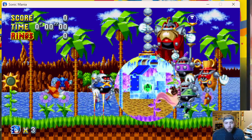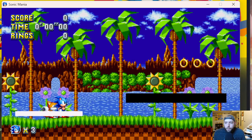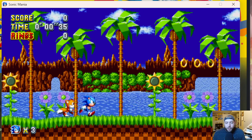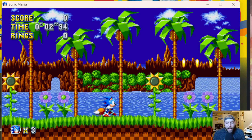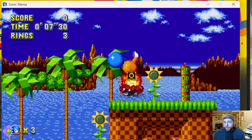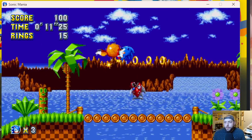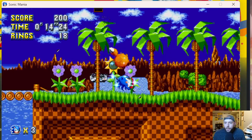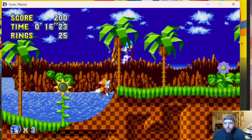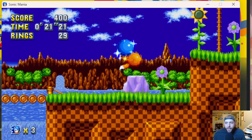Excuse the cops — good thing there's a mute button, as long as I don't forget to unmute. So that is the Phantom Ruby; they have now turned into the Hard-Boiled Heavies. We are back in Green Hill Zone Act One, transcending through space and time — I don't know, who knows. I don't fully understand it all. I just feel like they got transported back here and now we're reliving everything, but everything's remixed — the level layouts are about the same with some twists and differences.